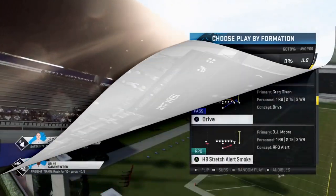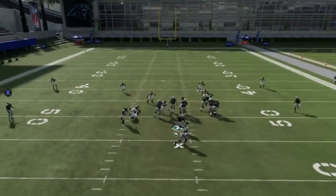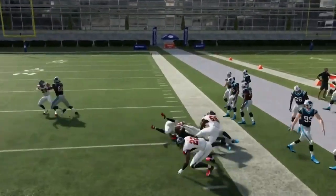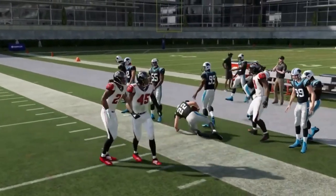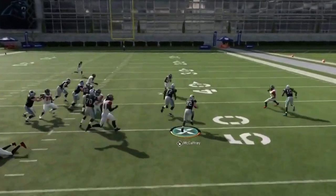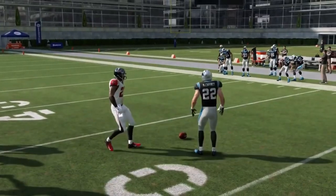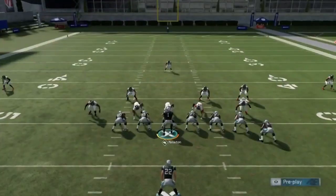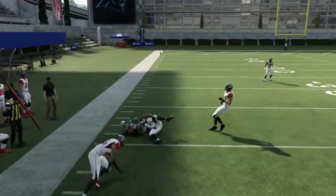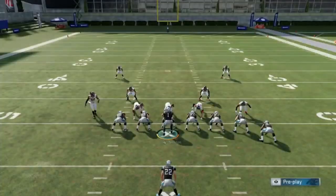Next up, the halfback stretch alert smoke. It's a good stretch play — I don't think the smoke route is that great, but RPOs really can confuse the defense. They don't react to run plays as quickly because there's a chance it won't be a run. The smoke is really only useful against cover three or cover four.